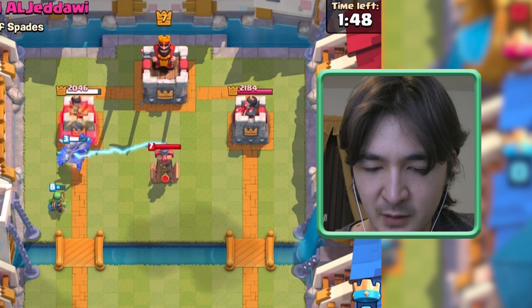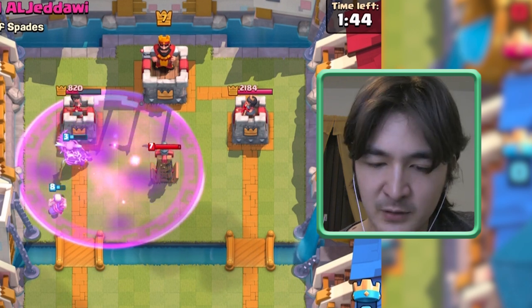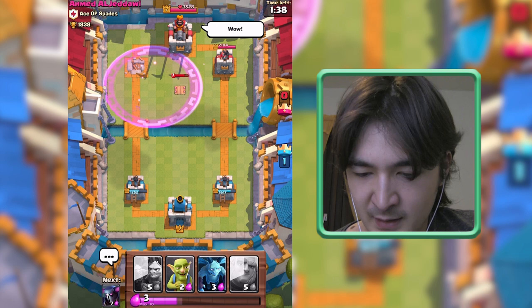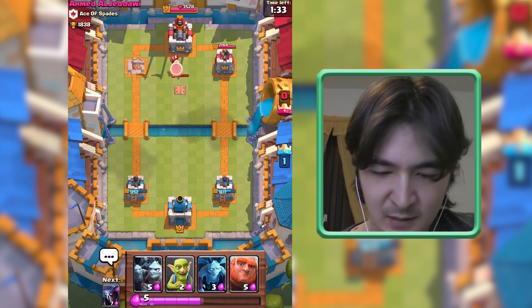I have one Spear Goblin left and this is actually helping me out a lot — don't underestimate their damage. They are very cheap units but they hit quickly, they get distraction going, and this tower is going down. Very nice! I will save up money now. The Rage Spell did its purpose perfectly.